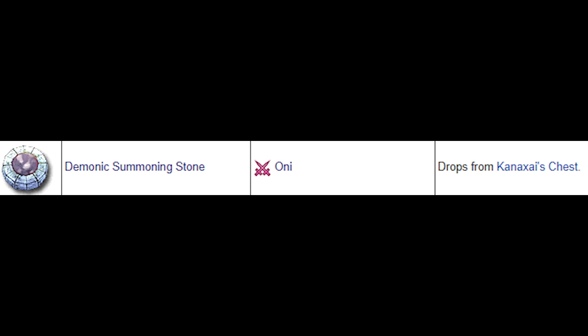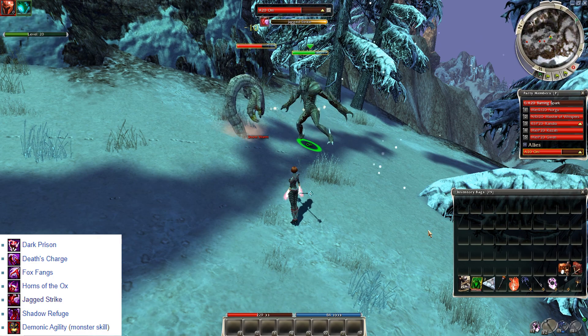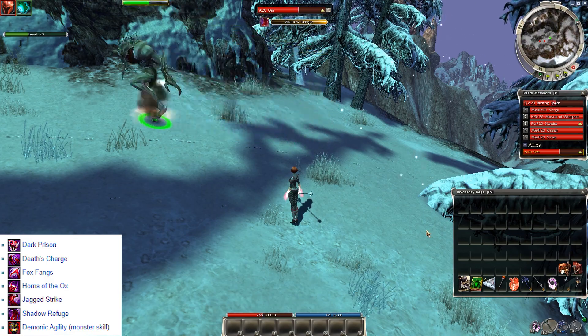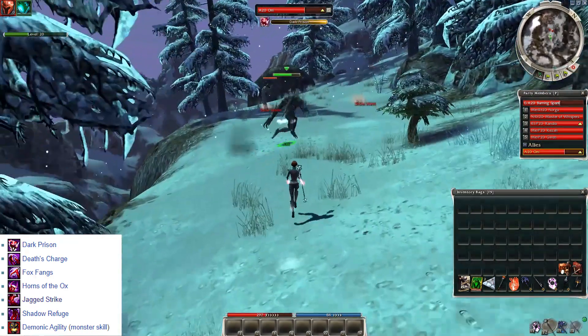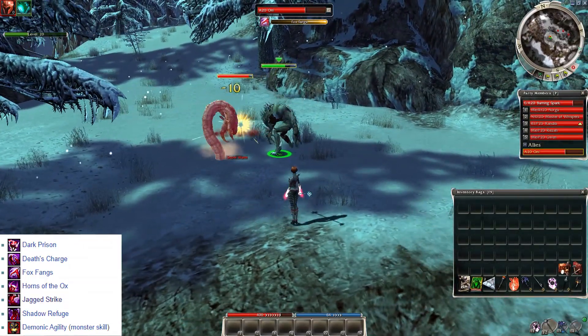Daemonic Stones summon an Oni — these drop from the Kanaxai chest, so you need to complete The Deep to get one. Onis in the wilderness are potent assassins, but sadly a level 20 Oni isn't. It can inflict bleeding and Shadow Stab on foes, snare them with Dark Prison, and has 2 self heals, but the AI is poor and won't really use other attacking skills, just Black Lotus Strike all the time.